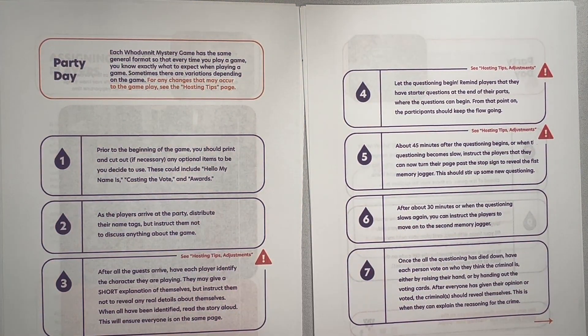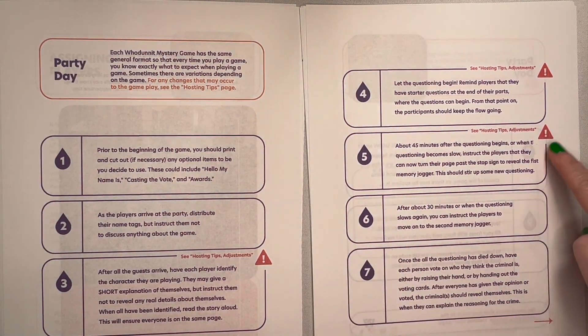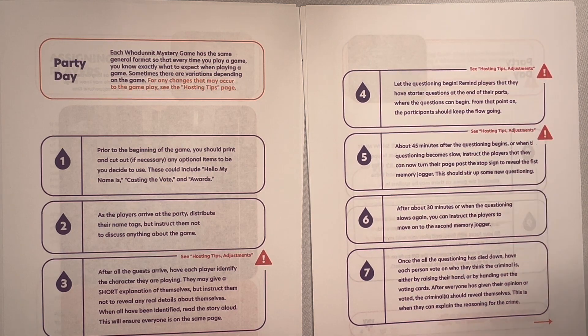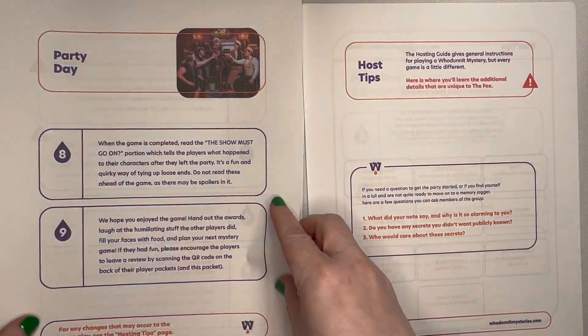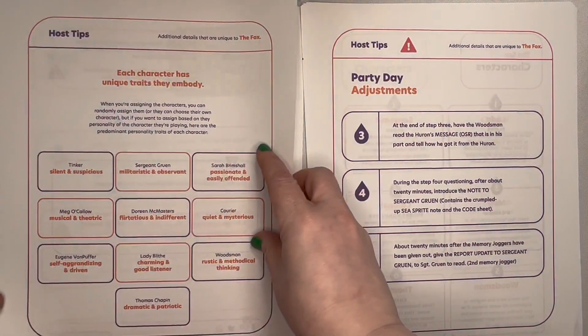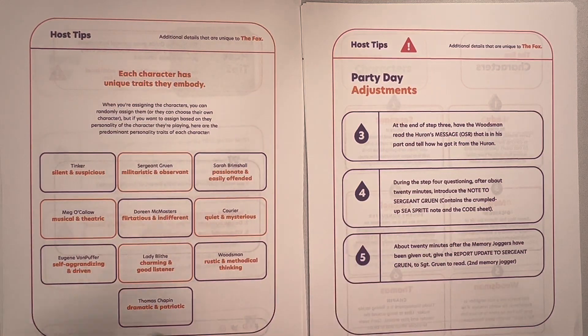This is a general outline of how a basic game runs. The Fox has some variations from the general format of a whodunit mystery game. Anytime there's a variation from the norm, there is a warning sign that tells you to go to the hosting tips and adjustment section. There is a description of each character's unique traits so you can assign the character parts to the people you think could embody those characters' traits.